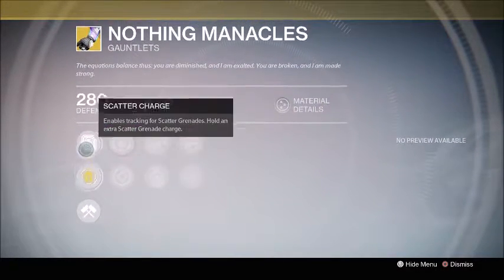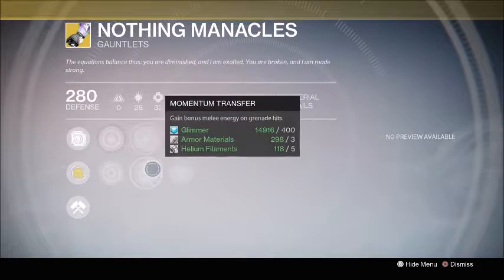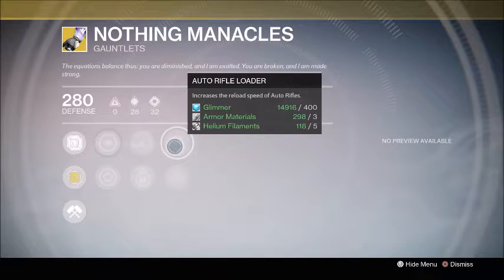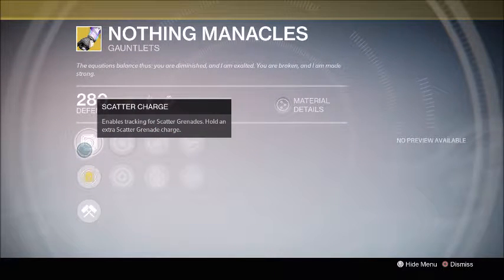I wouldn't say this is a top-tier roll. I think you should use Twist of Fate and some Glass Needles to reroll it. I'd look for something like Rainbow Speed or faster attack speed — auto rifle reload isn't that big a deal since auto rifles already reload fast. Machine gun reload isn't bad since they're slow, but I'd look for hand cannon or shotgun reloader as something you'd use more regularly.